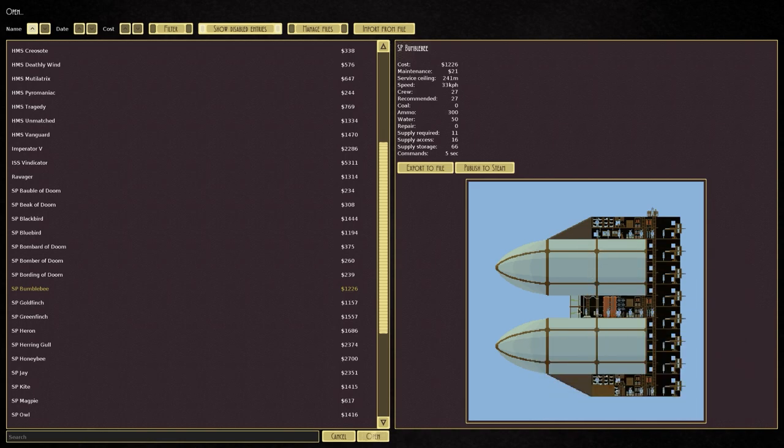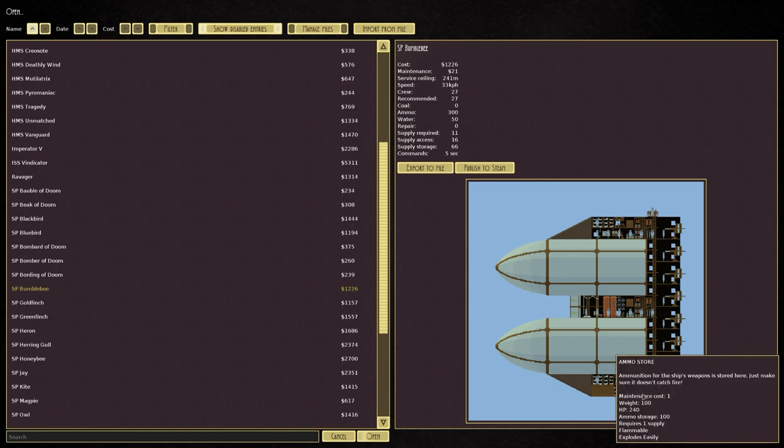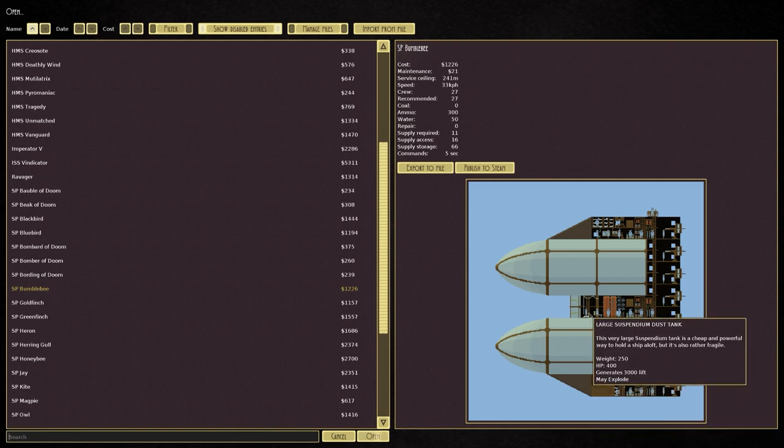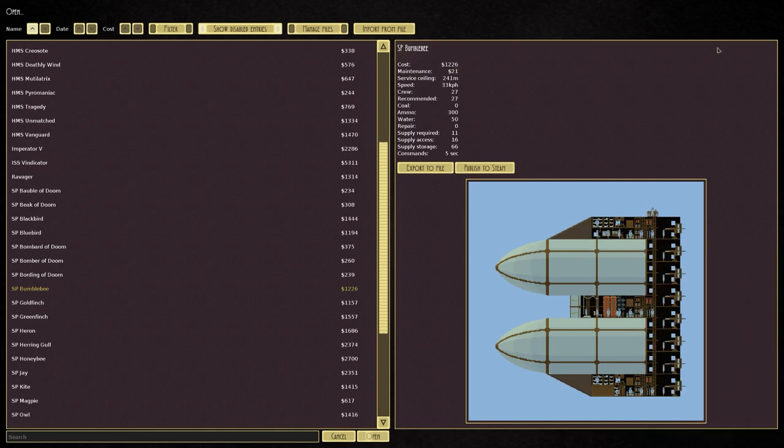It's a suspendium dust tank, it's got sails, it's got ballistas, even the crow's nest is tier zero technology I believe. The whole idea is that it's very cheap — well it's 1,226 — but for what it is and what it's armed with it's actually very very effective.